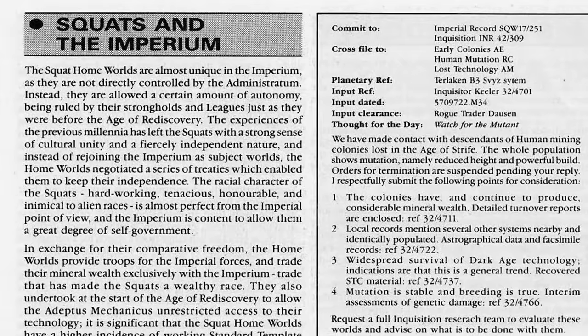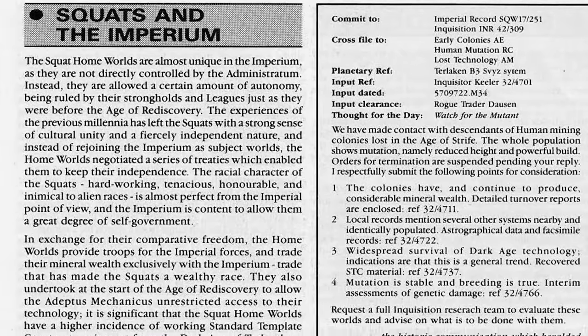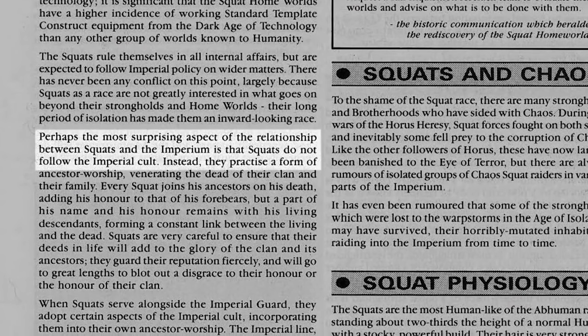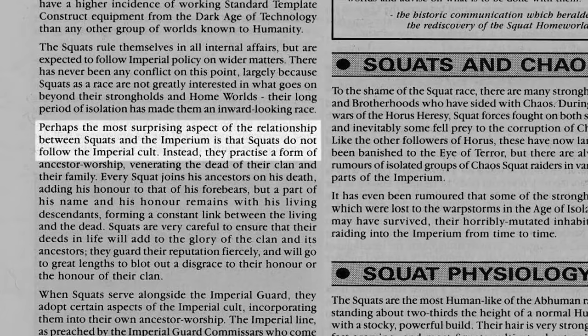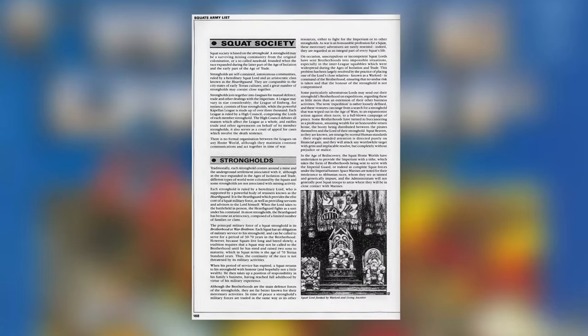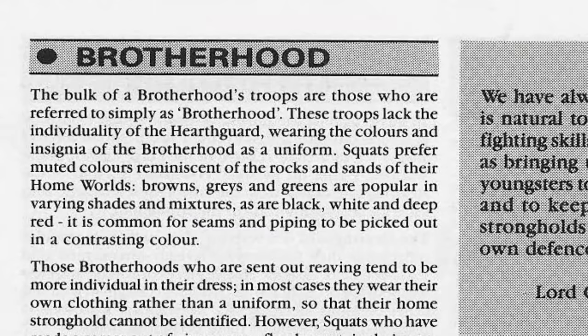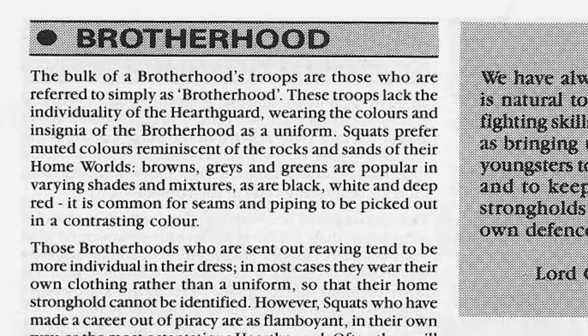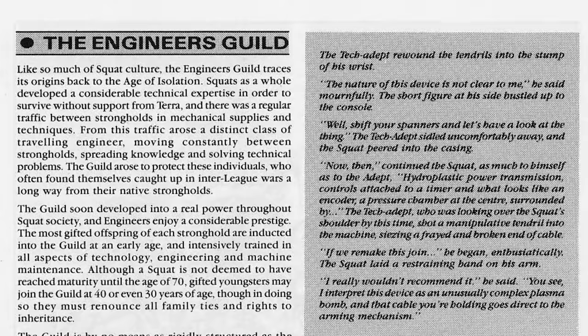Still firmly on the Dwarves in Space theme then. When they were rediscovered by the Imperium, they managed to keep their autonomy as a faction because of their unparalleled access to Dark Age technology, which means that while they have access to huge amounts of cool stuff, they aren't required to worship the Emperor or the Omnissiah. The squat homeworlds are allies to the Imperium rather than a part of it. Squat societies are based on the Stronghold, and strongholds joined together into leagues for mutual defence. Their military forces are organised into brotherhoods, but outside the structure of the Brotherhoods and Strongholds exists the Engineers Guild.